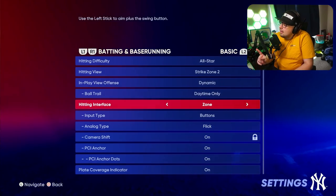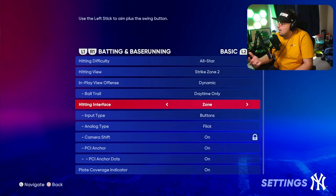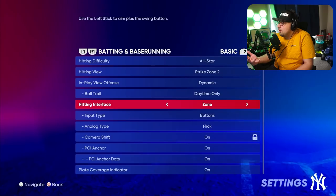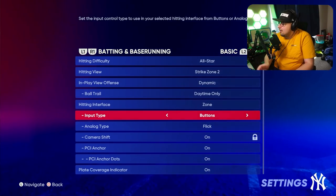I use Zone as my hitting interface. I think it's the most rewarding user input-based interface, and I really recommend using this, especially if you are playing online. Just learn it and practice it — it'll help you a ton. Set that input mode to button so all you have to do is hit the button to swing, not flick the stick.